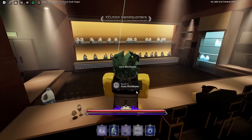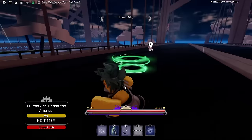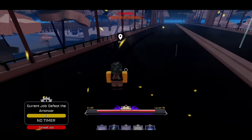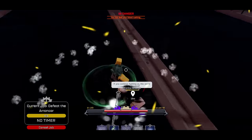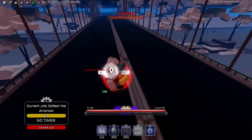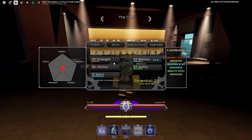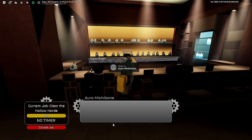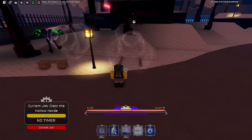You need to finish three missions that he is about to give. Your first mission is defeating an Arrancar — let's speed forward and defeat this guy. After that, grip back and it should bring you back to HQ. You need to do at least three of these missions. The next one is defeating a Horde of Hollow. Let's speed forward through this one.